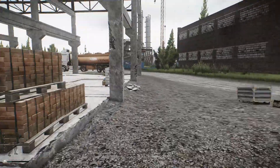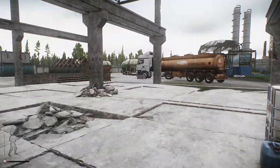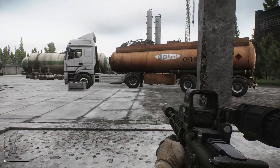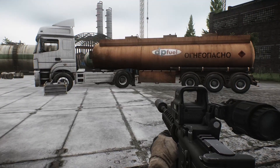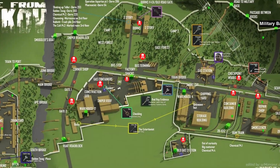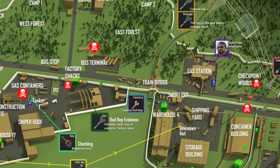If you remember, this is the same tanker where you picked up the brass pocket watch for Crapper's earlier. The third tanker can be found at the new gas station.